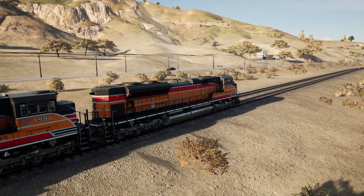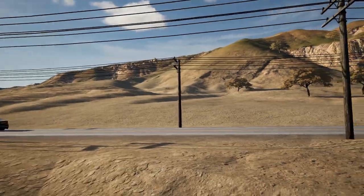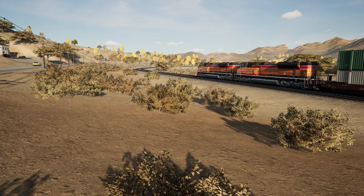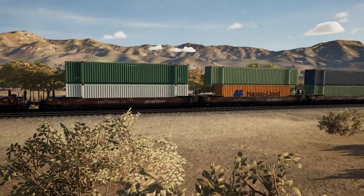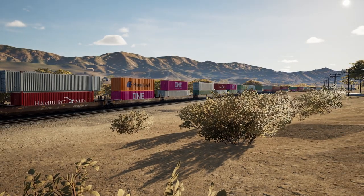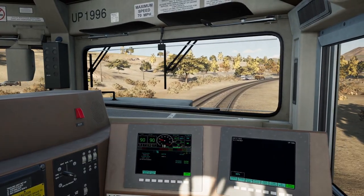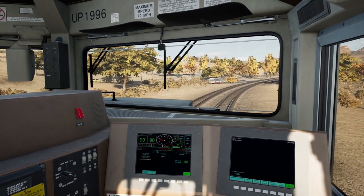One thing I like to do with the camera is just go over to the road — but you can't, because there's an invisible wall. I like to look at trains from the road, from driving down, and I kind of want to get that perspective. Many of us, if you're playing this game, have certainly looked at trains going by from the road. Anyway, that's some of my first impressions — the invisible wall is still there.